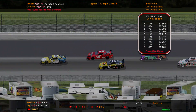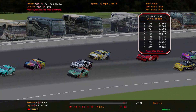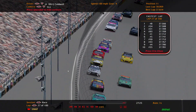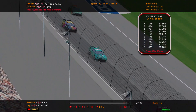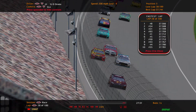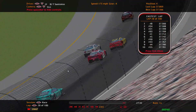Pit road speed is 55, pace speed is 60. Tire wear I really did not have to worry about because it was already set as realistic as it was in 2019 — I just edited it a little bit to make sure it was fitted with the updated setup.